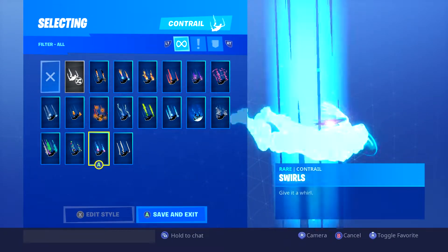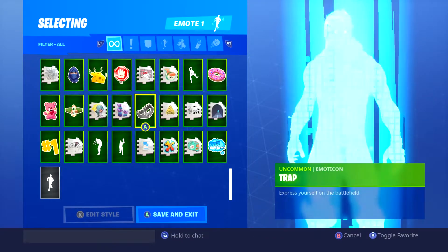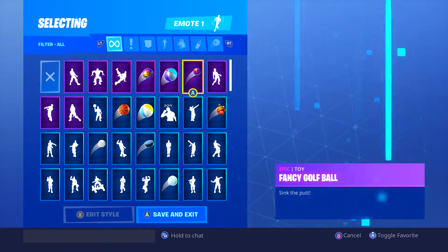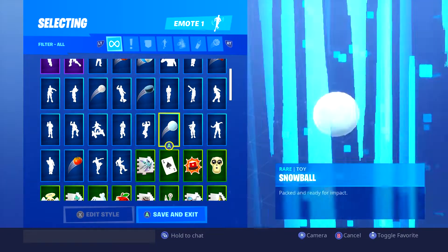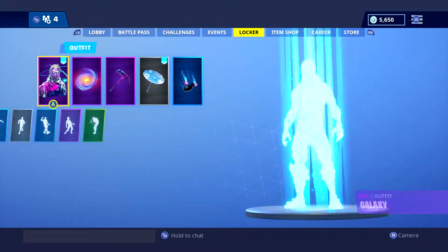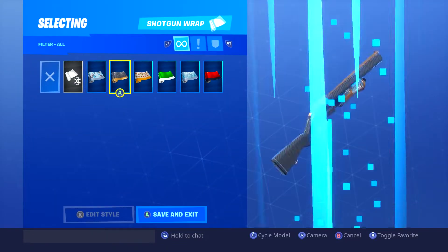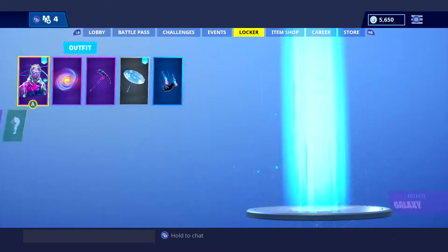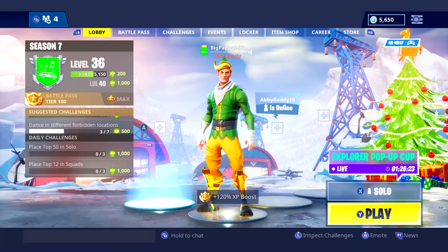Contrails - everyone has all these, they're all from the battle pass. Dances - you guys can pause the video and see all of them, most are probably from the battle pass. For wraps, you can't buy most of them yet except for one Christmas one. He has all the ones from the battle pass. No one really cares about the music.